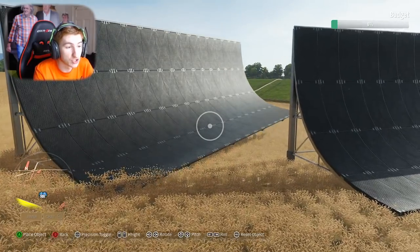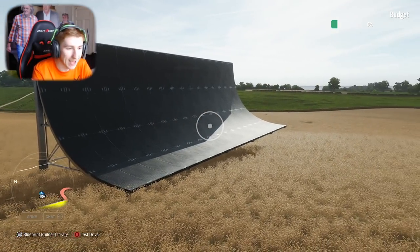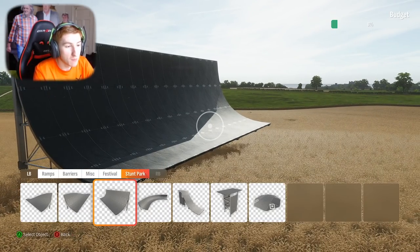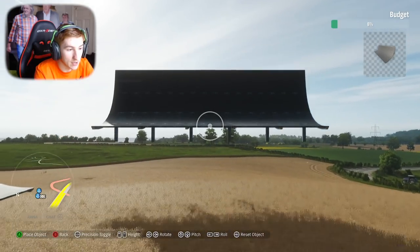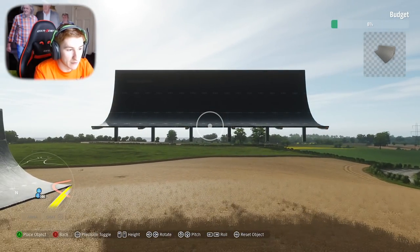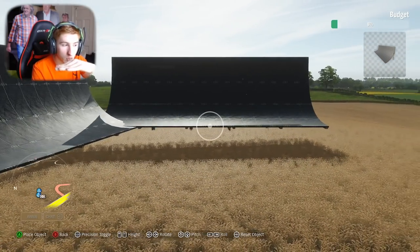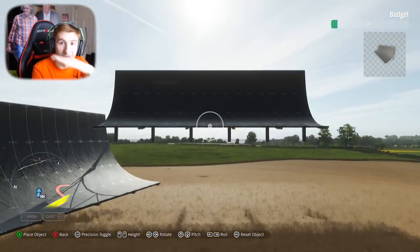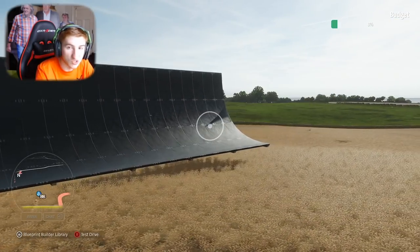The thing I suggest doing is not cloning the stunt parts. If you manually choose the stunt part from the menu by clicking A and move it around, it stays straight and in line with the floor — it stays flat no matter how much you move it up, down, left, or right.